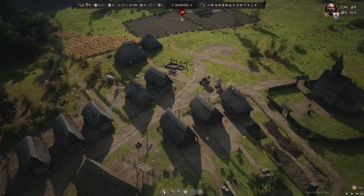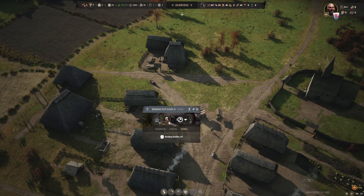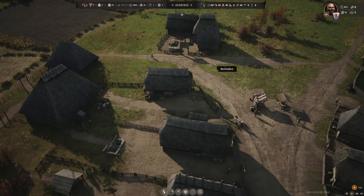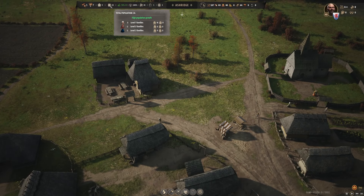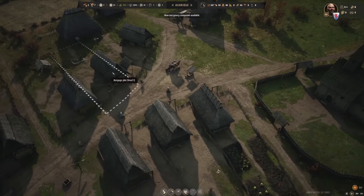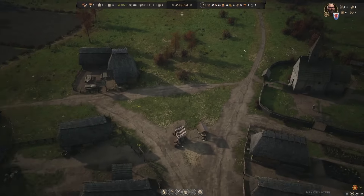Let's wait a little bit for all this to grow. There we have another house, another burgage plot, and the tavern has been built as well. Hopefully someone moves in here quite soon. The approval has gone up even further and I believe we're now at the rate where we will have quite a lot more growth. How many families don't have homes? We have 1, 2, 3, 4, 5, 6, 7, 8, 9 houses and we have 8 families. That should be enough.